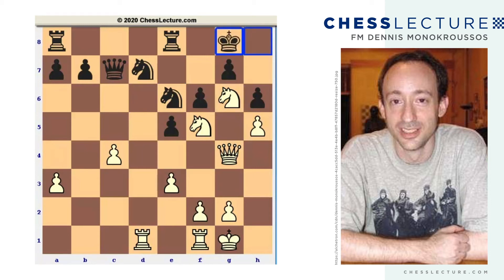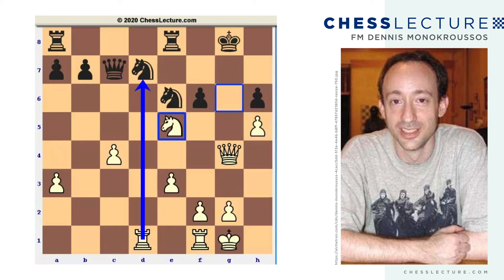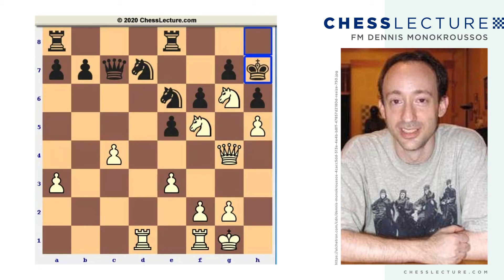So if the king goes to g8 — this line-up should make you very suspicious, this should be a very big clue — we go knight takes. If he doesn't take, white's going to move the knight, play h6, and the breakthrough is imminent. So g takes, but then either rook takes d7 first, or simply knight takes e5, and then capturing on d7 is utter destruction. So black, instead of playing king to g8, went king to h7. And now, the final move of the game — knight takes g7, and that was it. Black resigned.